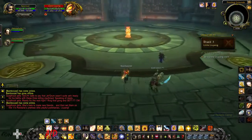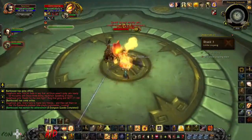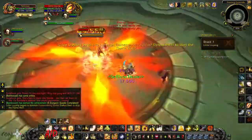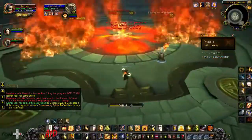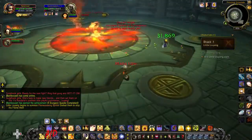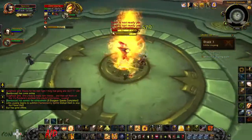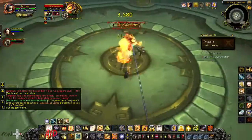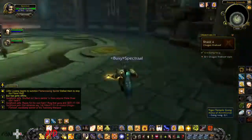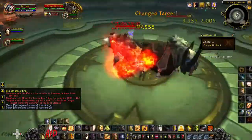The third boss is Literally Yang, and this is actually one of the harder bosses. All you have to do is stay out of the AoE fire and wait for the adds to come out of the AoE fire — that's when you kill them so the AoE fire goes away. It's pretty generic; just DPS Literally Yang down after all that. The fourth boss is Chagan Fire Hoof.